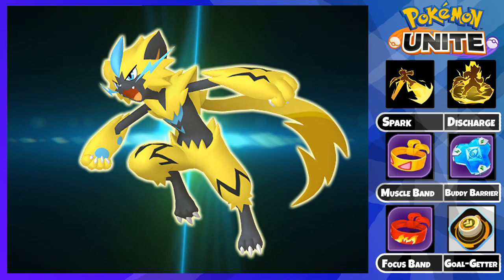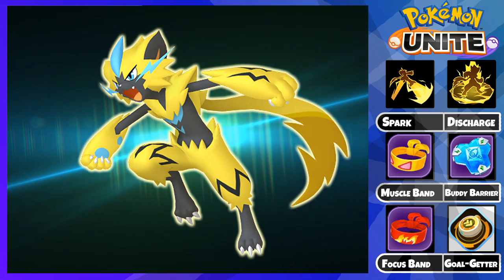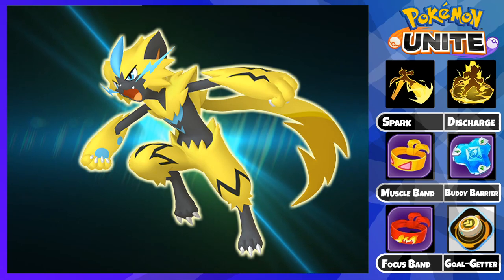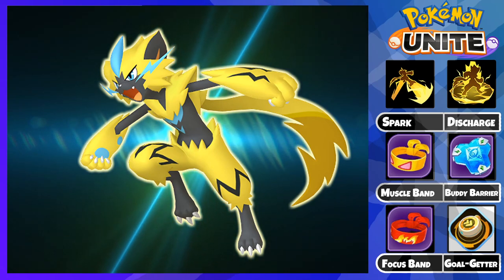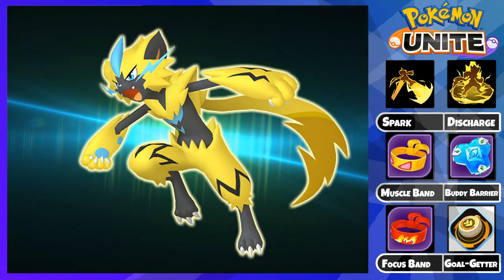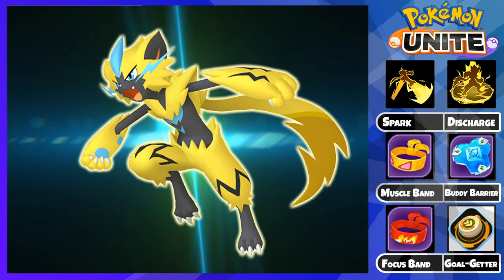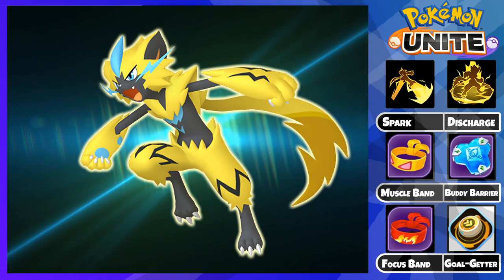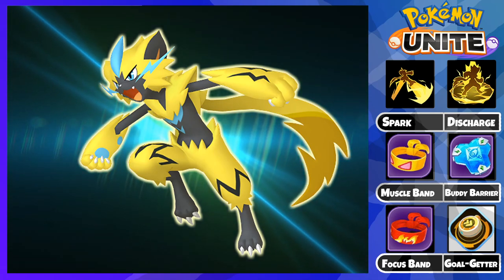Next, we have the Battle Item. I personally run Goalgetter because my Zeruora doesn't need the Eject Button or X-Attack — I have Discharge for a lot of damage and I have Spark for escape and chase. The Goalgetter allows you to get really clutch scores in games because it doubles your scoring speed. So if you have 40-50 points stocked up, there's a high chance you will complete your score. Plus, you can sneak a lot of score with this item just roaming the map. It does have a 120-second cooldown, so you gotta be more meticulous and plan your scores. This item is great if you enjoy scoring more than team fighting.